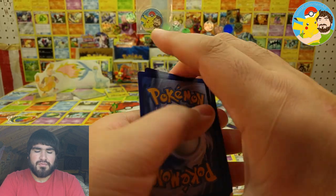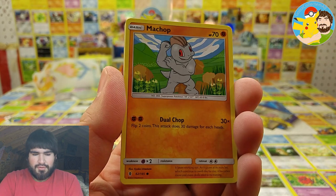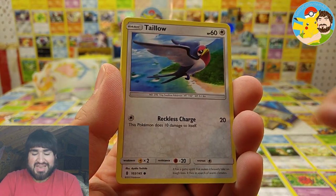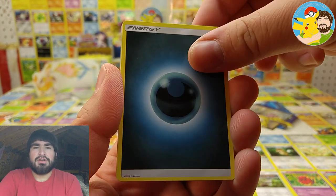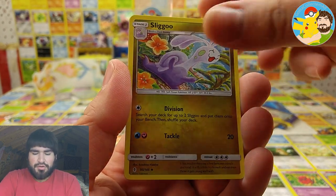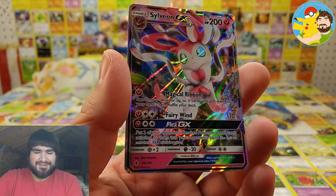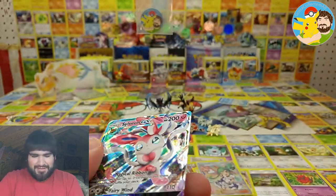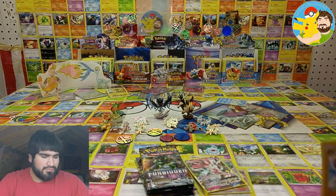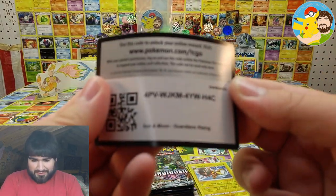Guardians Rising — let's see. We got Rockruff, Machop, Trubbish, Daylily Bird, Talonflame, Darkness Energy, Beware, Brooklet Hill, Sliggoo, Heliolisk reverse rare — and a Sylveon GX! These pulls are going off the chain now. Code card right there.